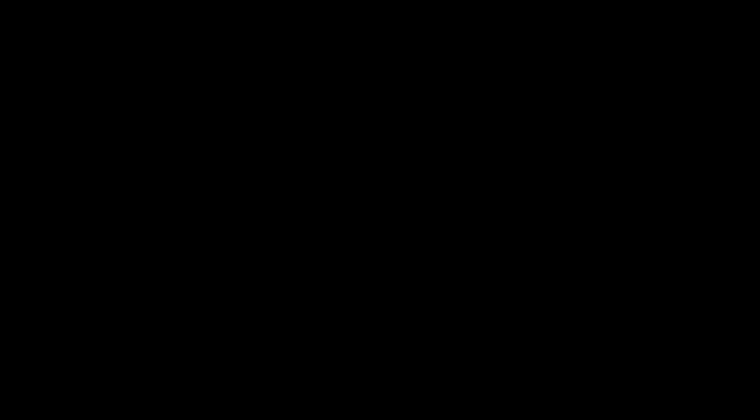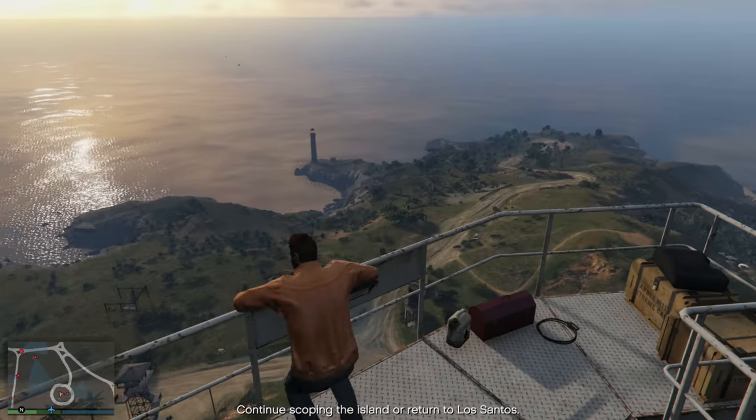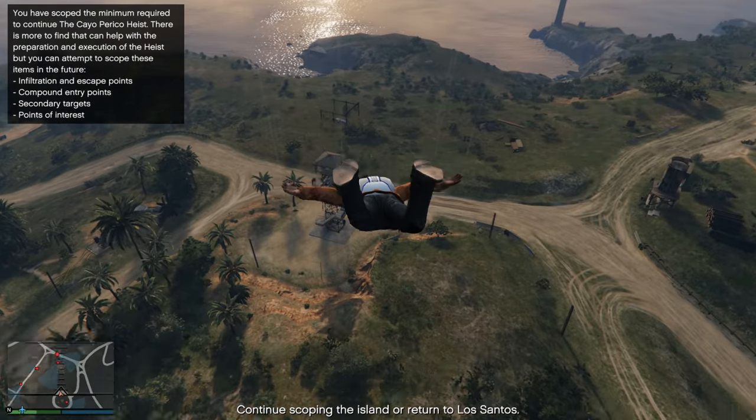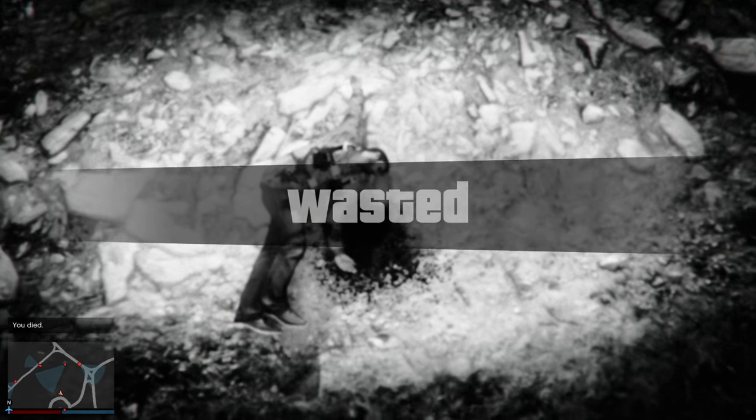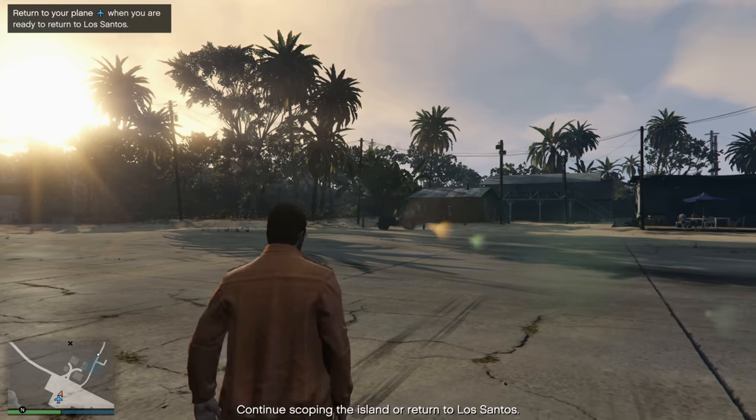Obviously, right when you see that, you get pretty damn mad. You exit out of the cameras and literally jump off the communications tower and kill yourself. Well, lucky for you guys, today I'm going to be telling you how you can steal much better items every single time in this heist, and it's super simple to do. So let's get into it.